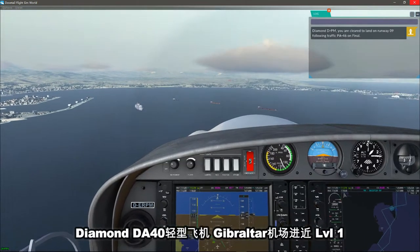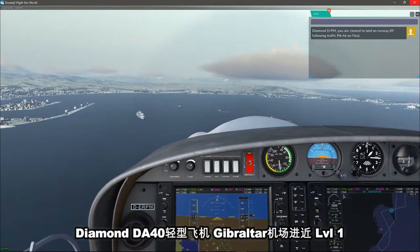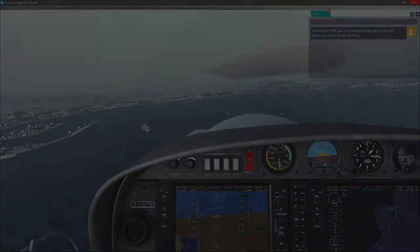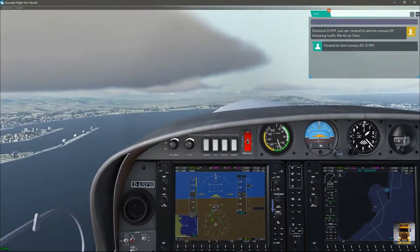Diamond Delta Papa Mike, clear to land runway 09, following the traffic PA46 on final. Clear to land runway 09, Delta Papa Mike.